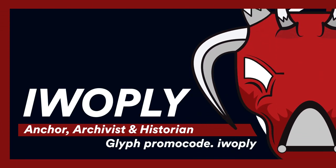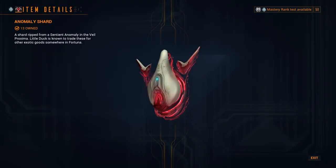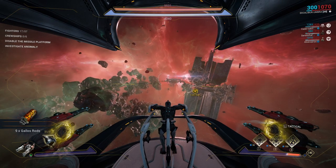Greetings everyone. The resource Anomaly Shards can be acquired via the completion of the Anomaly objective aboard the Sentient Murex ship during missions at the Veil Proxima.